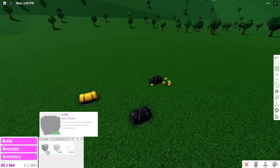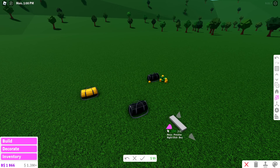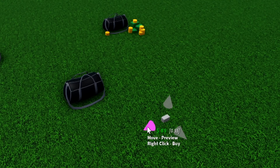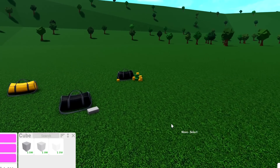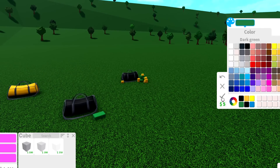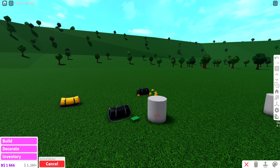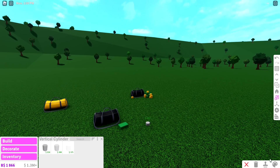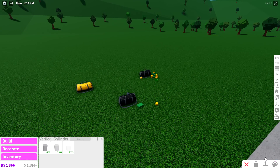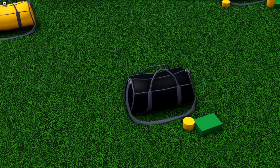We go into basic shapes and make it look like money. Get a cube and decrease the size a little bit — not too much, since the bills aren't that small. We're also going to make some coins using a vertical cylinder, make it as small as possible, and color it gold. There you go — you have some cash and some coins, and now you're ready to rob a bank.